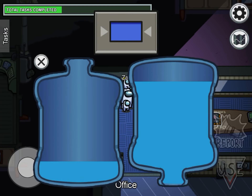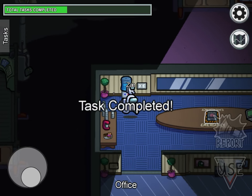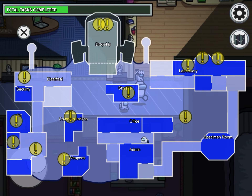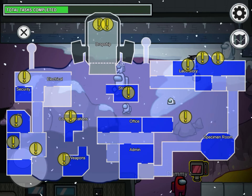Then you just fill it from here. That task is completed. We're going to do the ones at the drop ship now.